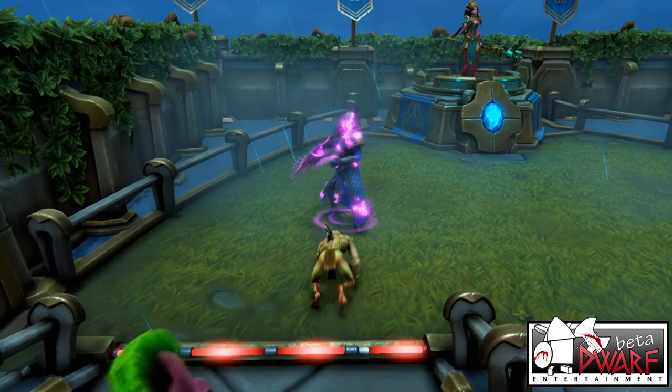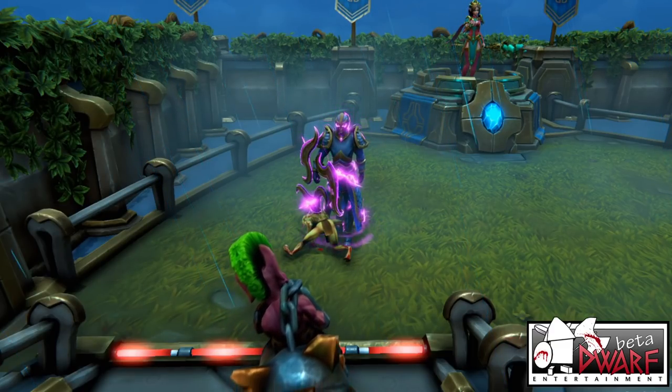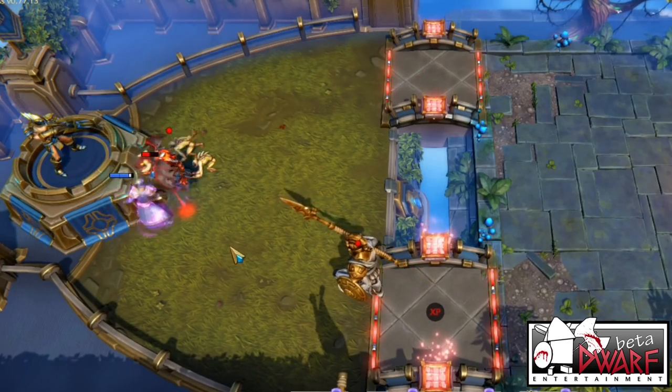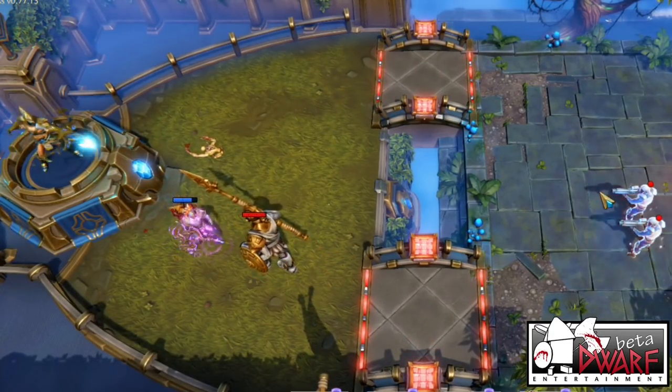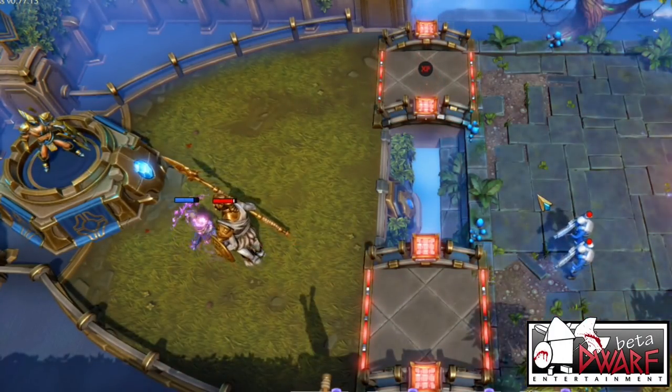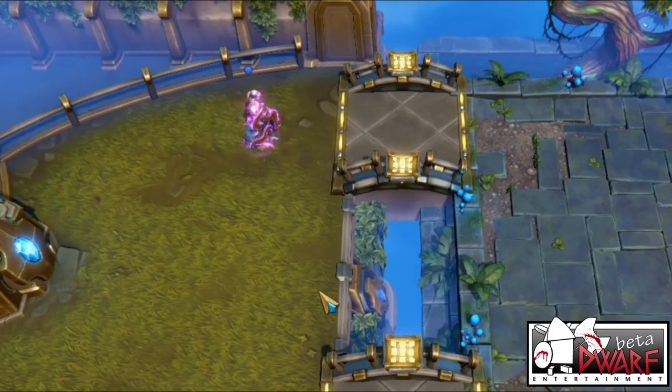They're a 4 mana ranged unit with a short range of 4, but make up for it by being slightly tankier than most ranged units at 250 health. Their DPS might seem mediocre at first, but they also come with the Mana Surge mechanic, giving them the unique role of being both a semi-tank and a somewhat effective damage dealer that can protect themselves from air units.